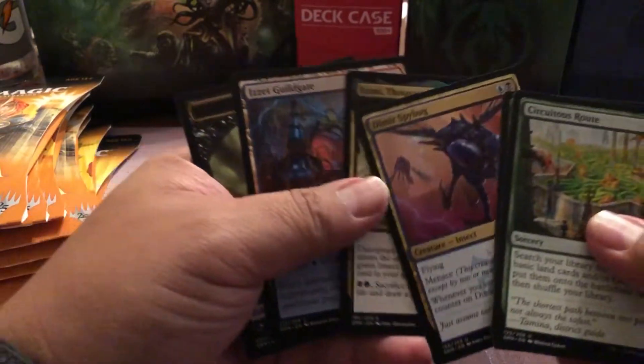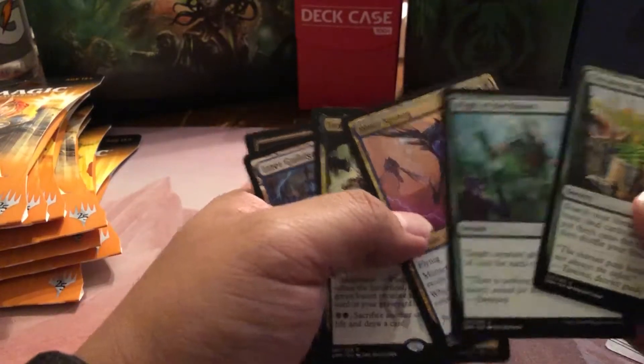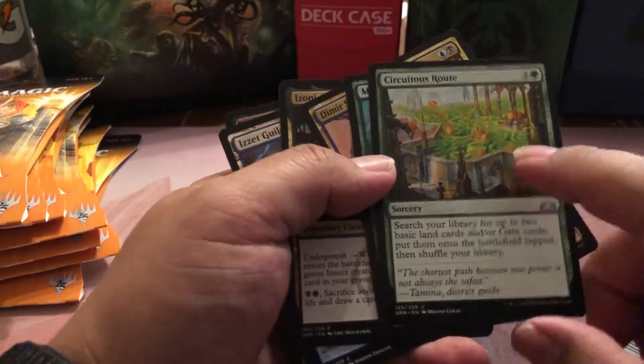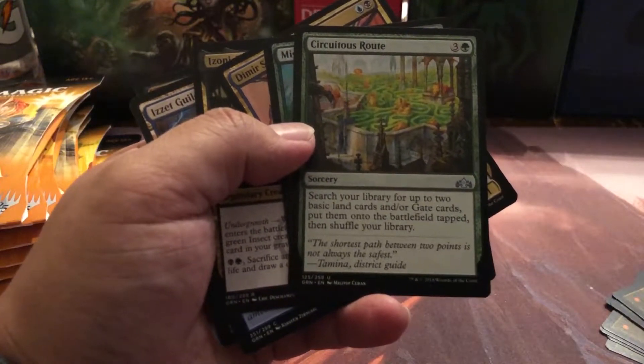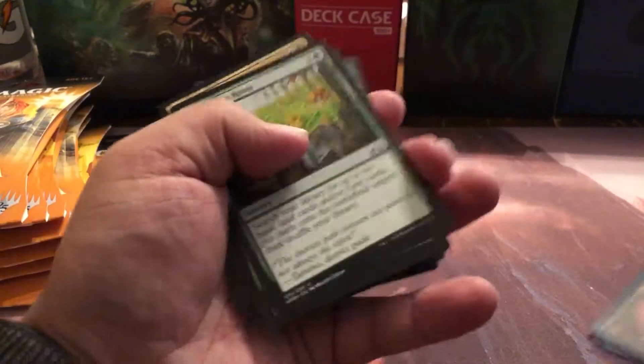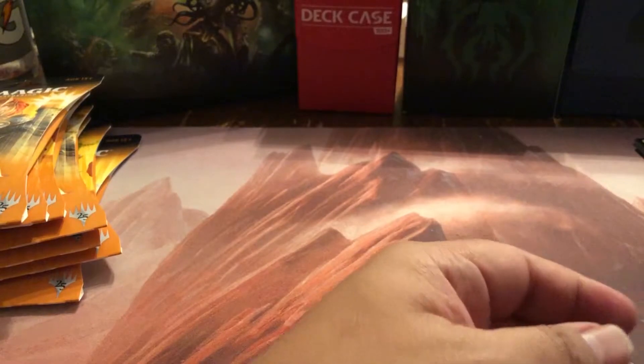Dimir Spy Bug and an Izoni, Thousand-Eyed. Pack one pick one in draft: Dimir Spy Bug for sure. Circuitous Route is actually pretty good for the dinosaur build I'm working on — it lets you search for up to two basic lands or gate cards, put them on the battlefield tapped, and shuffle your library. Izoni I've gotten so many of, I have a foil too. That was apparently the rare they're giving out in Ravnica.